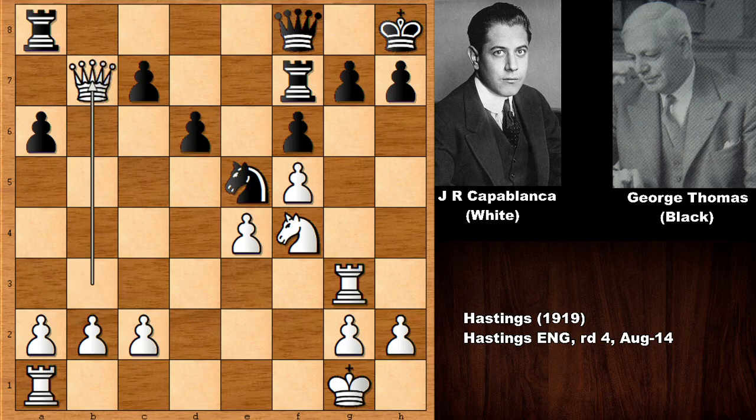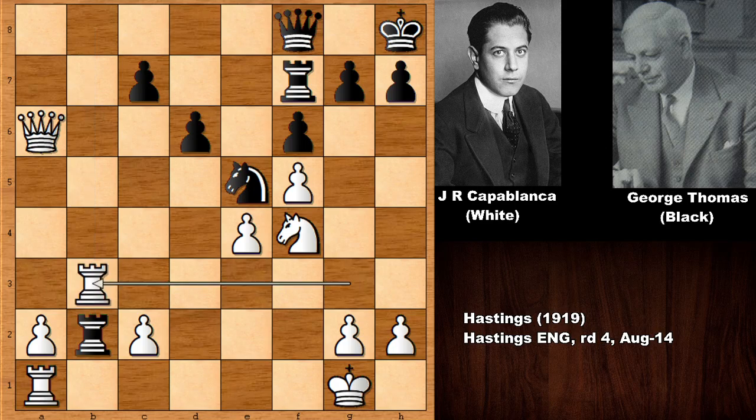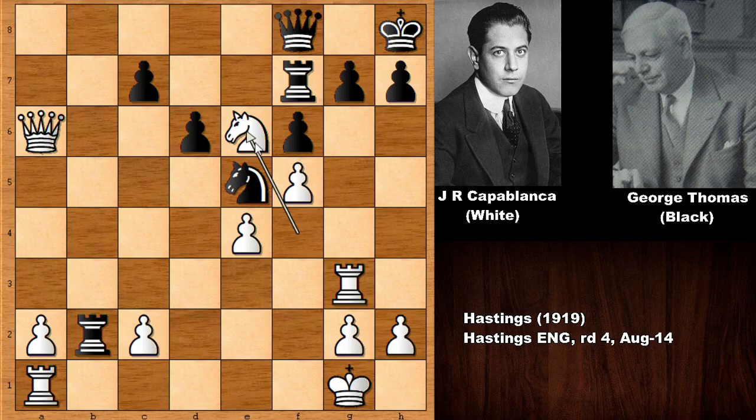Queen takes on B7 — Capablanca captured the pawn. Then rook to B8, and Capablanca captured one more pawn. Capablanca is two pawns up, so Thomas has to capture with rook takes on B2. In this position, Capablanca played a bad move — believe it or not, rook to B3, which was a bad move. The better move, according to the computer chess engine, was simply rook to C3, or knight to E6 — look at that square for the knight.